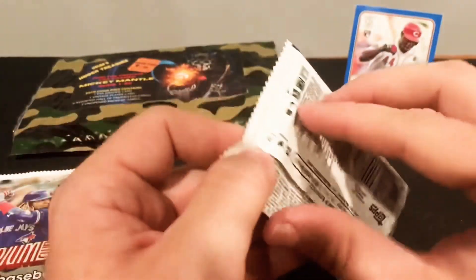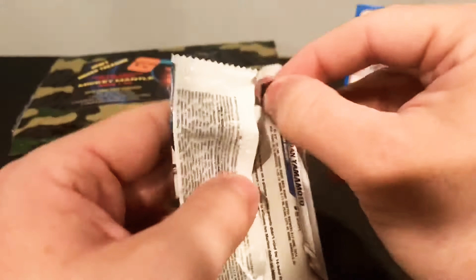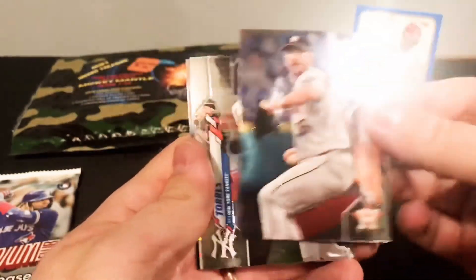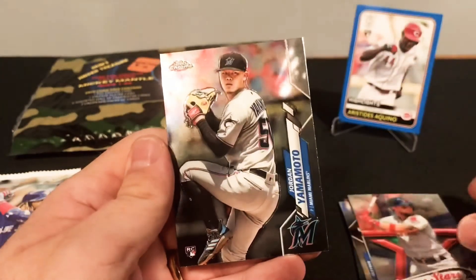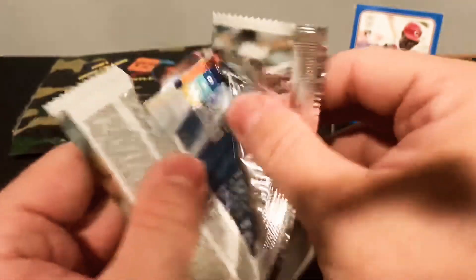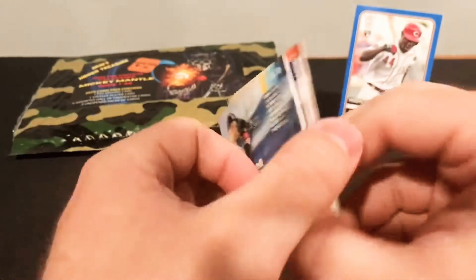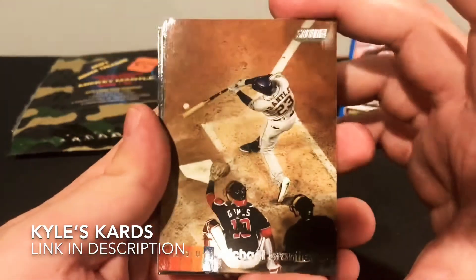I'm going to save the Stadium Club just because I've seen more Chrome lately. Chrome is a beautiful set — I'm still trying to pull the Robert Bass Rookie out of it, but haven't been successful. So maybe now — Verlander. We've got a Glaber. Michael Chavis, Future Stars. And a Jordan Yamamoto Rookie. And out of one of these mystery packs, someone pulled a printing plate — I'll link that below. Can't remember what channel it was, but that was pretty sweet.